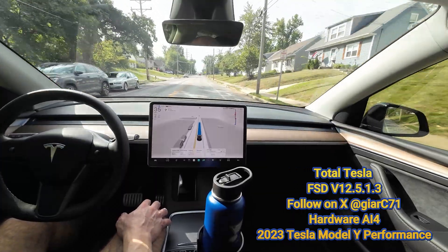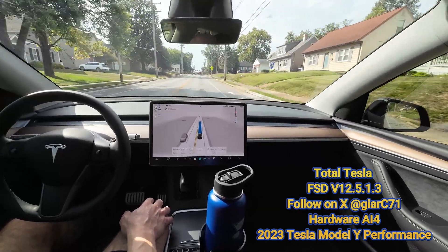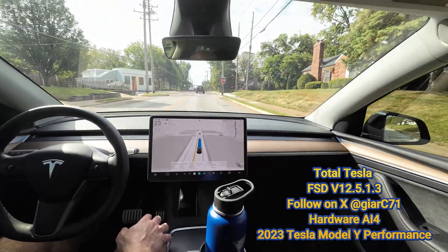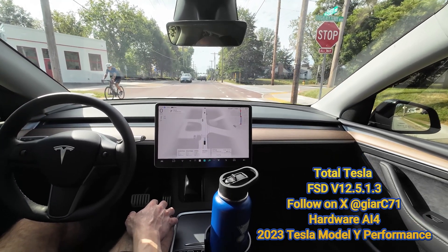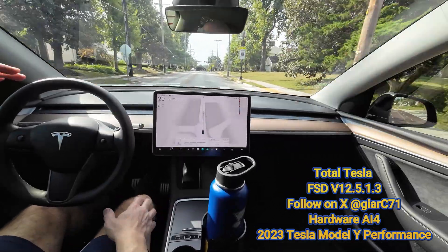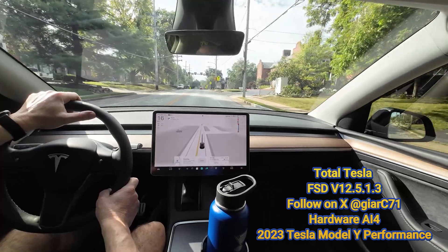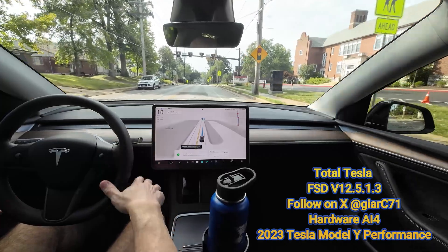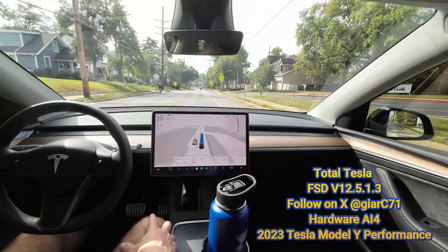The other issue is this pedestrian crosswalk near a school zone. There's raised pavement — we've gone over this time and time again. This is a stop sign, so it's not a big deal, but you can see how the car accelerates when it goes over the crosswalk. I'm going to brake — the correct speed over a pedestrian crosswalk near a school zone is important.